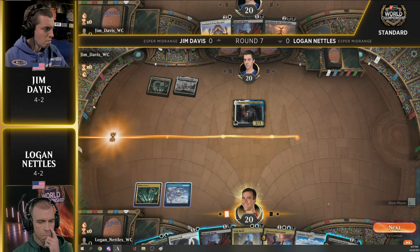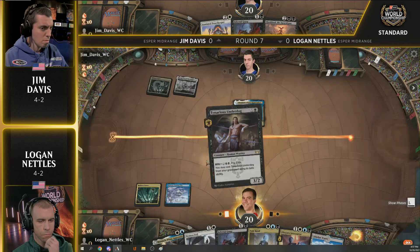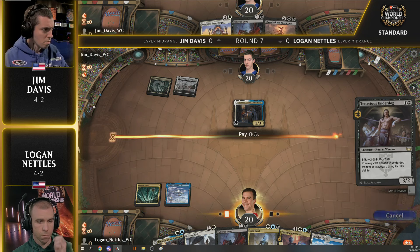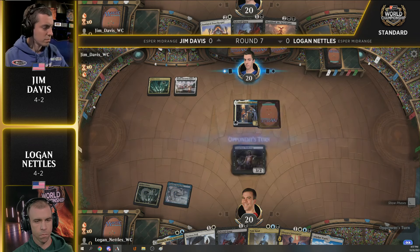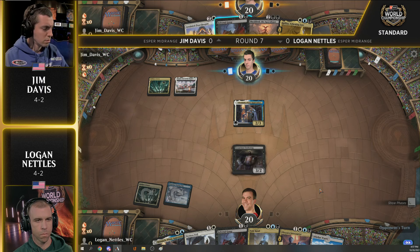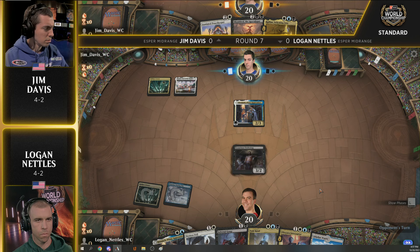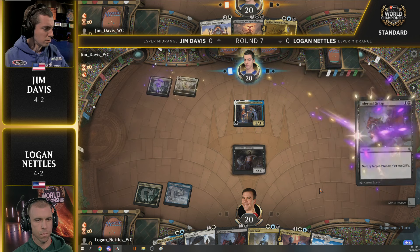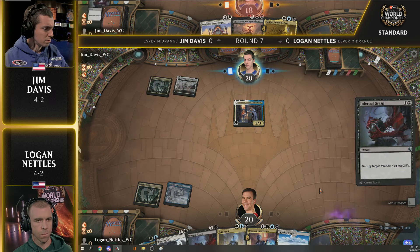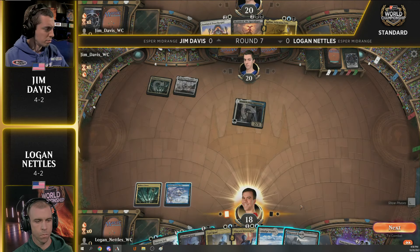Tenacious Underdog and Infernal Grasp are the other options. Logan goes with the Underdog. Jim found the Rafine. Land situation's a little rough. So what's Jim going to do? Go for the ultra-aggressive line of killing the blocker and getting in there? That's exactly what's going to happen — two life goes away, two life will come right back to Jim Davis as he blasts in for two.